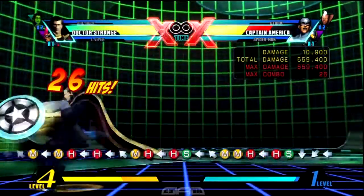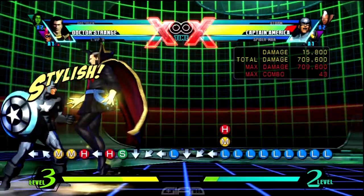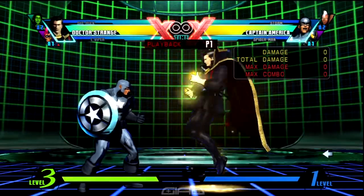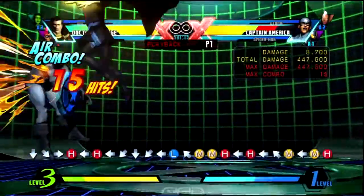Follow the combo up with air medium medium heavy into air forward heavy impact palm into air S for the hard knockdown. When you land, use standing quarter circle forward light daggers of the neck and end it with standing quarter circle forward two attack ones for Spell of the Shanty. Mash them buttons — hopefully you guys enjoyed the combo. We'll see you guys back for the next one, much love, peace.